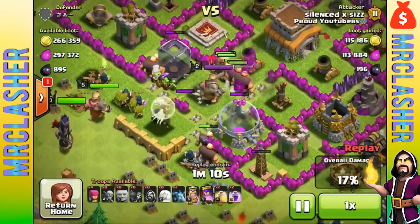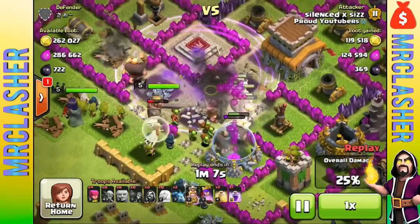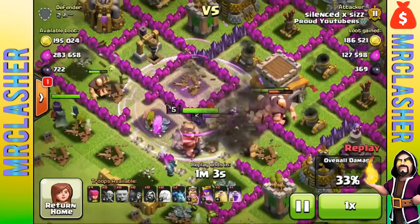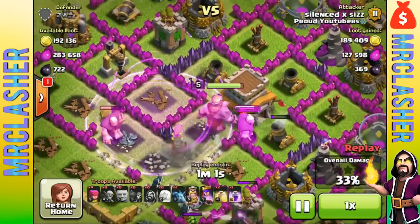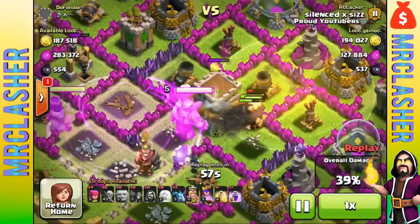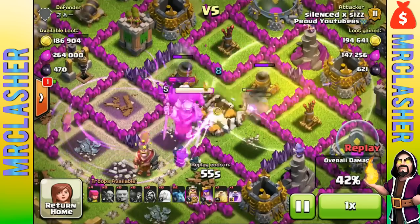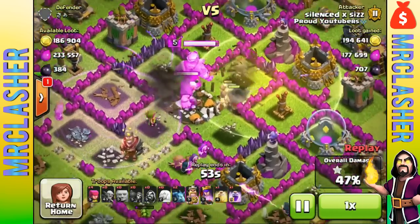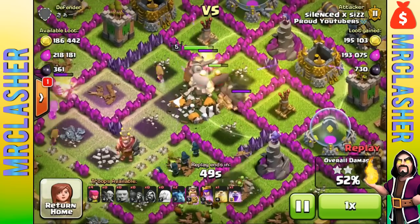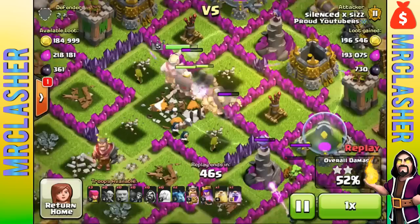The 1000 dark elixir cost at level one is a lot because getting 1000 dark elixir isn't easy for a lot of players — it's not just a one-time thing. For me in Masters and Champions, it's pretty easy to get a couple hundred dark elixir and the bonus is pretty good too. But I think the spell could be balanced out and it is a pretty cool idea.